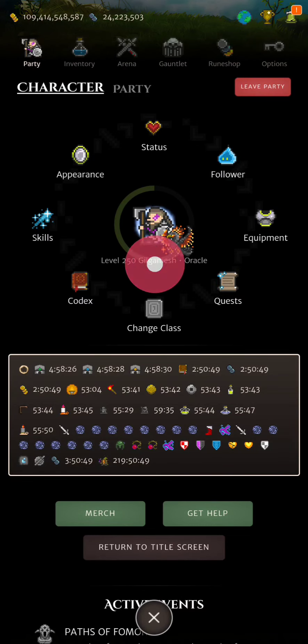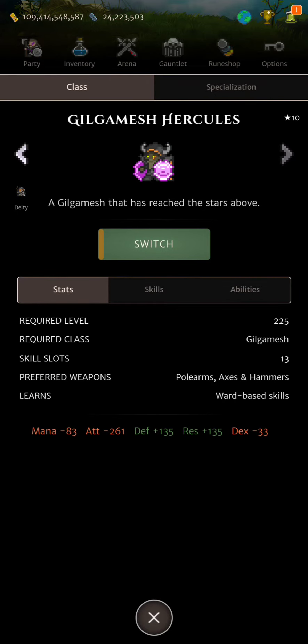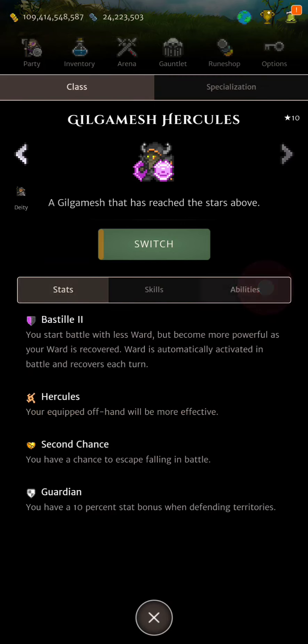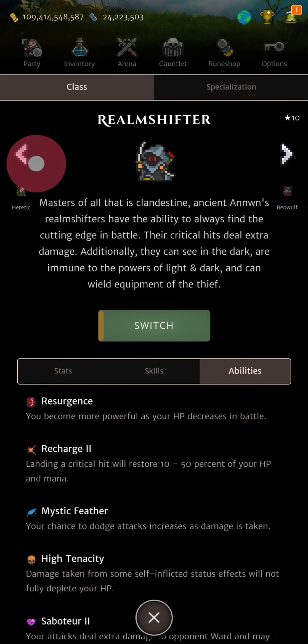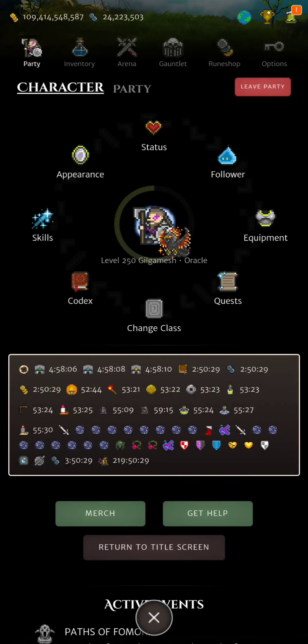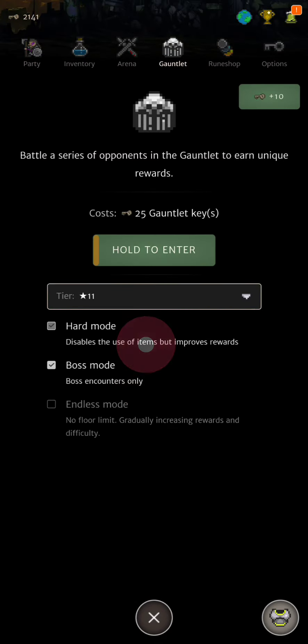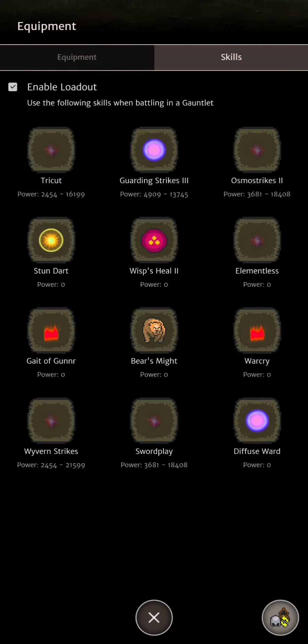I'm currently using Gilgamesh a lot over Hercules because Hercules has less mana, doesn't have Steadfast 2, and doesn't have the Siphon Ward skill that gives you mana back. So I'm going with standard Gilgamesh for boss dungeons. We start at 109.4 million gold and 24 million horns — let's see how much we can get.